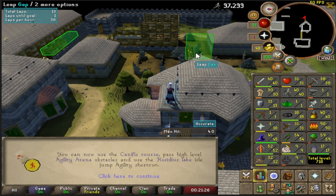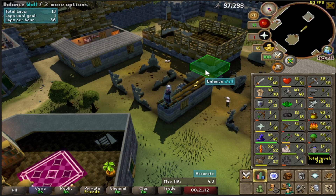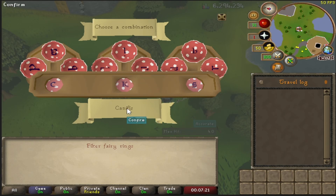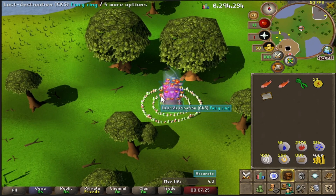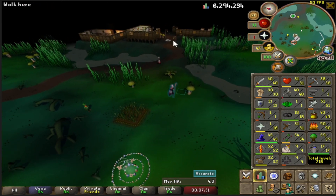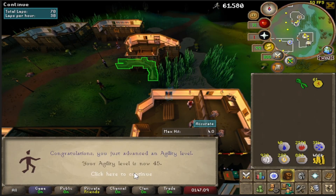There's 40 agility! Now we can do the Canifis agility course. I really want to get to 56 agility for the shortcut at Guardians of the Rift. We've fully unlocked fairy rings, so now I'm teleporting to Canifis. We're going to get agility to 56 for Guardians of the Rift, and there's 45 agility!